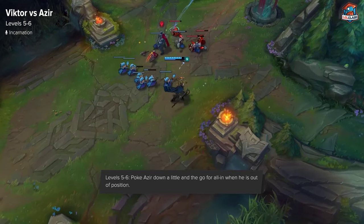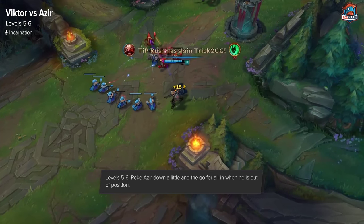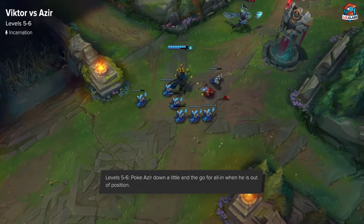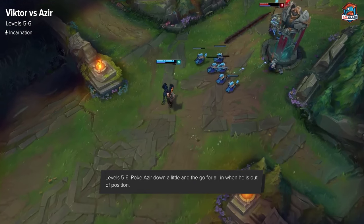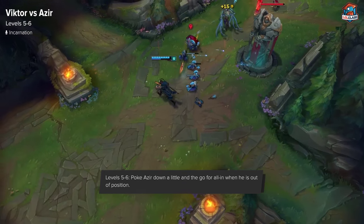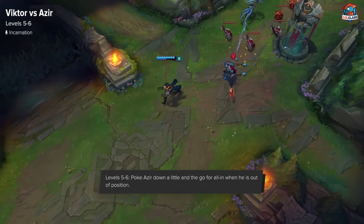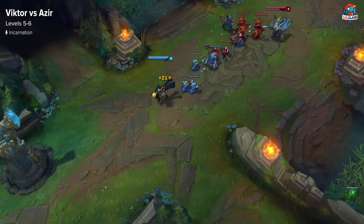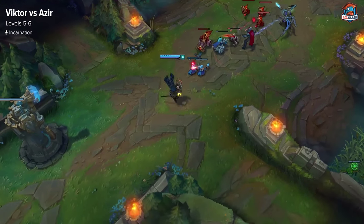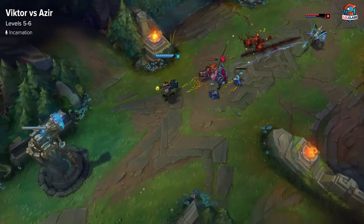Once you get level 6 on Viktor is when you start to have a lot of burst damage, so you can look to try to kill him if possible. But you also have to be careful because if he jumps in and ultis you back and you get ganked, then you're very likely to die. So you have to play this matchup kind of carefully — just try to poke him down a bit first, and then if you see an opportunity and he's like 60% health, you can try to go for an all-in with your full combo.